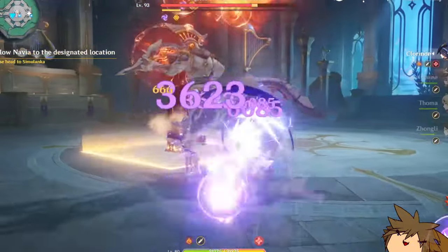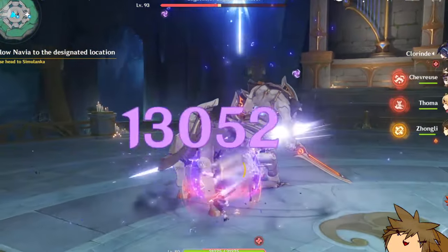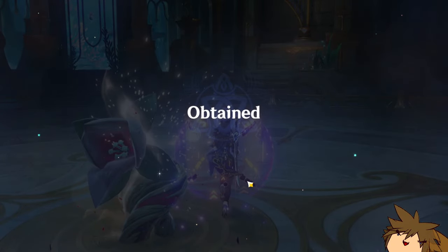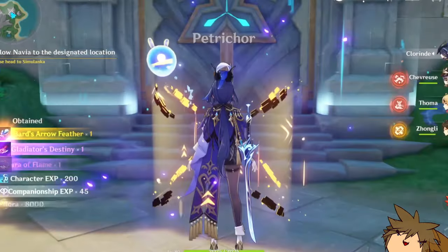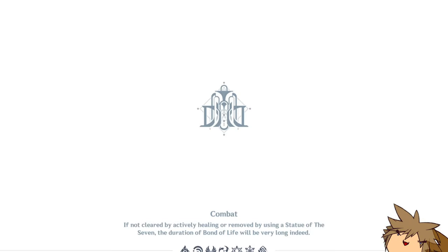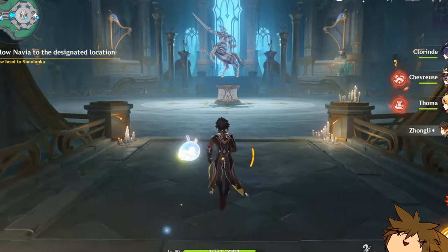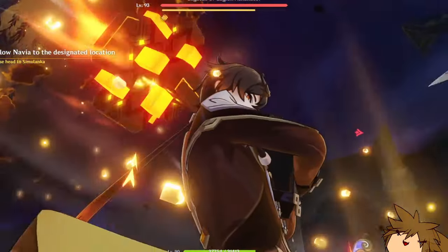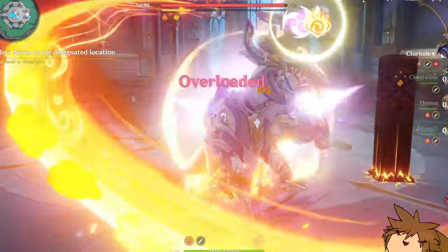Or we could do straight up Bloom. We can use Nilou, which would help you deal with those Blooms and deal loads of damage. But it would be similar in that you'd want any other Dendro sub-DPS or support — just a Dendro applicator, something similar to Baizhu where he does a little bit of Dendro on the side. It won't reach her full damage potential since we're ignoring part of her kit, but it should still do some pretty good damage. The Dendro application stays the same — nothing changed there. The only thing we're changing is how we put her into a team, and that we're not making the most of her kit overall.